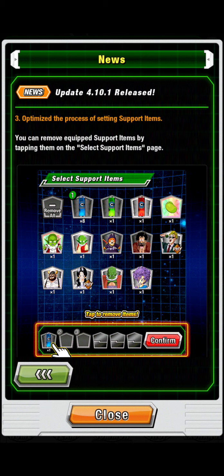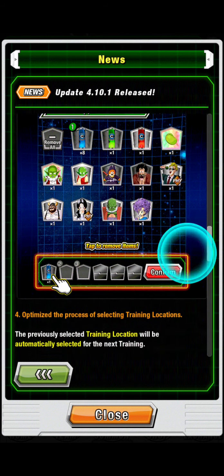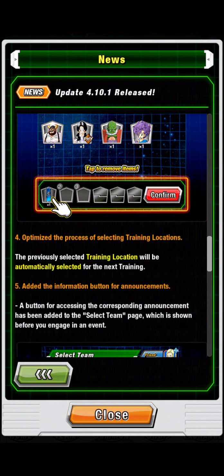It'll fix one of the most annoying and time-consuming things for me — going through the list finding items, especially for events like Infinite Dragon Ball History where you can only have two items selected. Before, you had to manually remove items one by one instead of just clicking on them. Now you can just click to remove them.